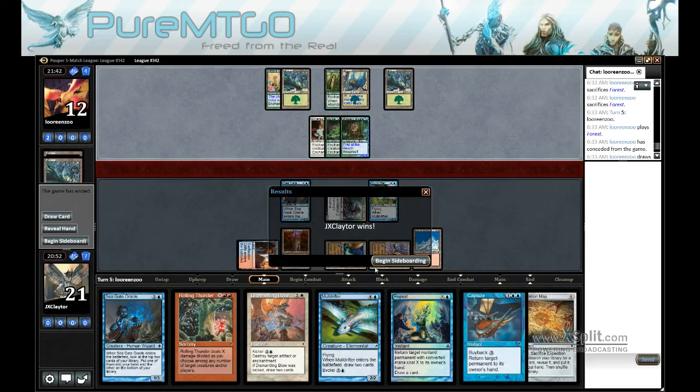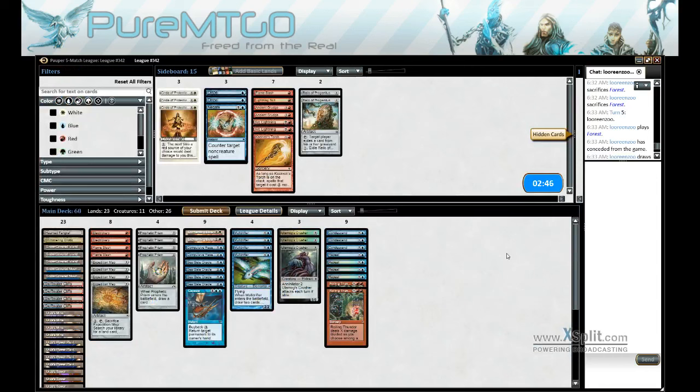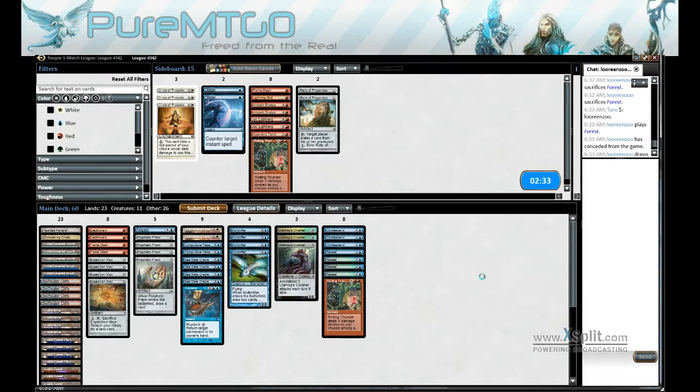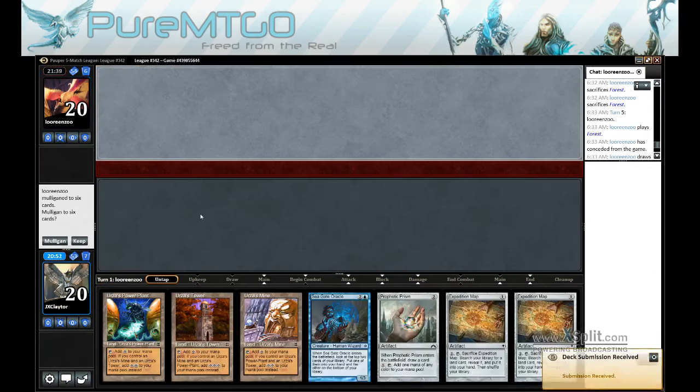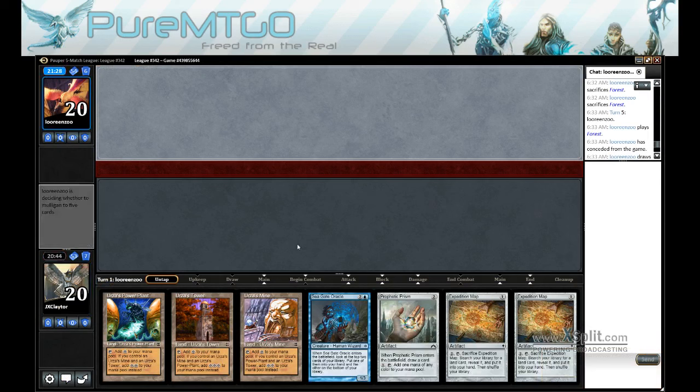Alright, we even the matchup. Let's bring in the gate. I think we'll swap out a Rolling Thunder for it. Alright, we've got Naturaltron on 3, which may not be fast enough, but we've got maps to fix mana, so we can actually block on 3 if we need to.